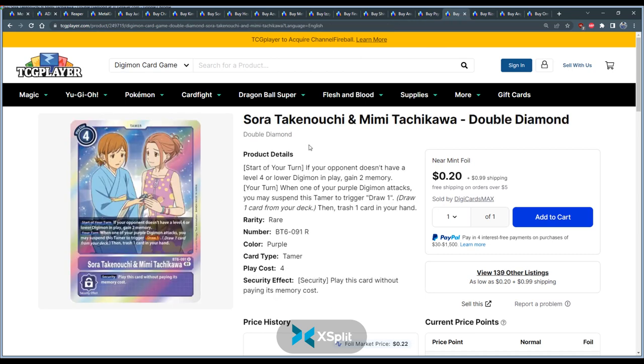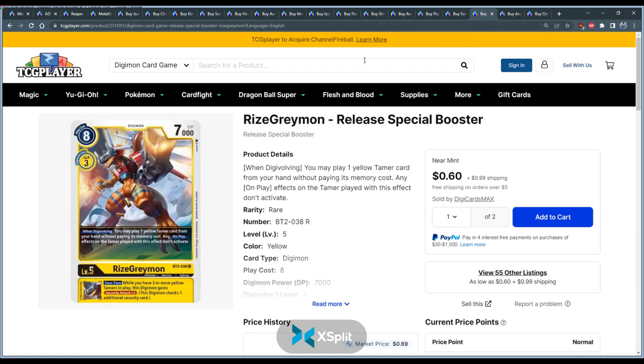Play two or four Psychmons in your purple deck if you're expecting a lot of Mother in your locals. That being said, because all the Reapers have no levels, Sora and Mimi is also really good in that matchup. A lot of these dual tamers are great because they take advantage of the Reaper deck: at the start of your turn, if your opponent doesn't have a level four or lower digimon in play, gain two memory. Since none of the Reaper cards have any levels, when you play this card you're automatically going to start at three memory for the rest of the game. The sooner you play this card, the faster you get close to your win condition. Psychmon and Sora/Mimi are probably the best counters for any purple deck against Mother Reaper.